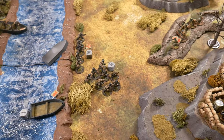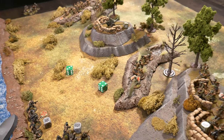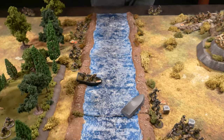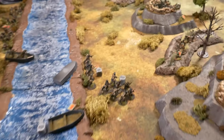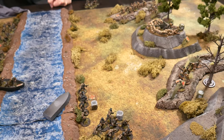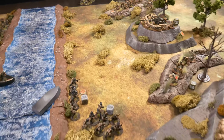A Soviet die activates the anti-tank gun crew — they need to rally and run back to crew the gun. Passing an order test with seven for regulars on two pins, they rally and move back to the gun, shedding a pin. A Russian die comes up next — a Soviet squad tries to shoot back at the pioneers, but fails their order test and goes down instead.